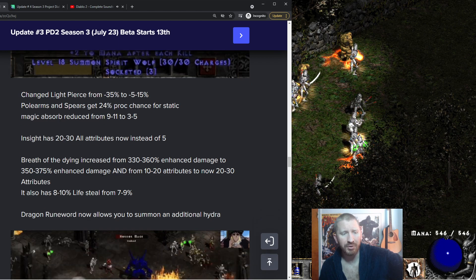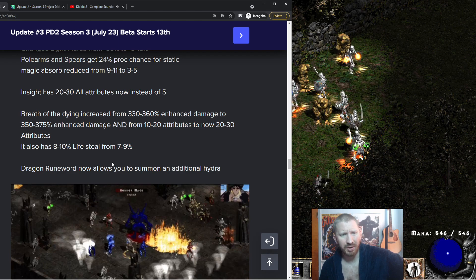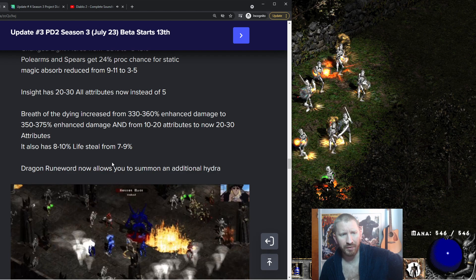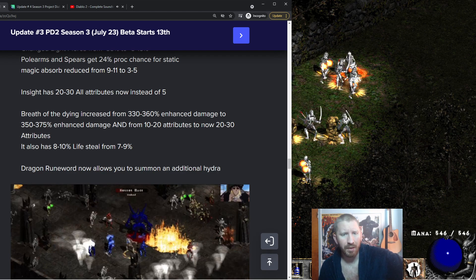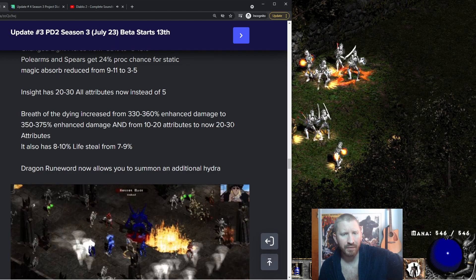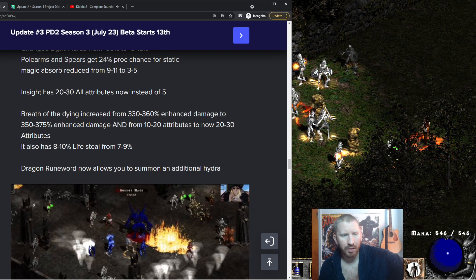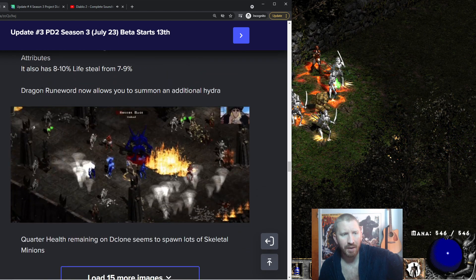Insight now gives 20 to 30 all attributes, so you can maybe synergize it on your Merc more efficiently. Breath of the Dying has been buffed from 330 to 360 enhanced damage up to 350 to 375, and the stats have been buffed slightly — it used to give around 30 to all, now it gives 20 to 30 to all — plus more lifesteal. So Breath of the Dying has been buffed a little bit.